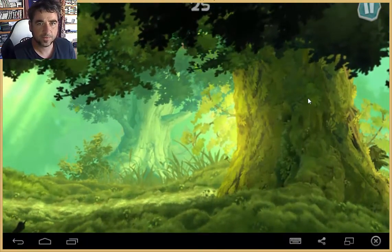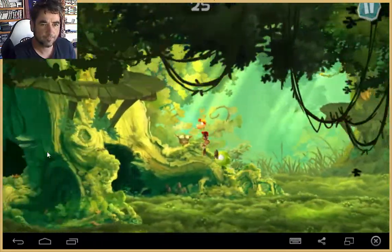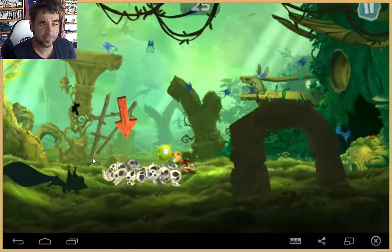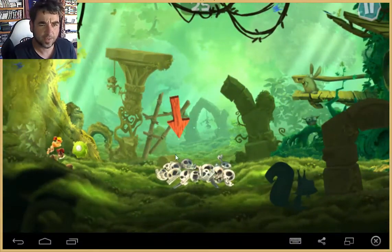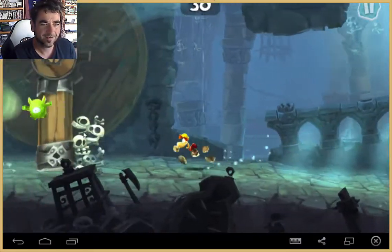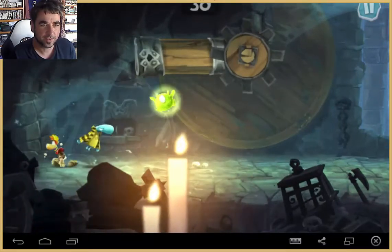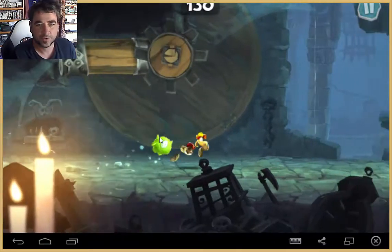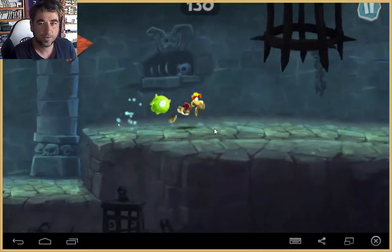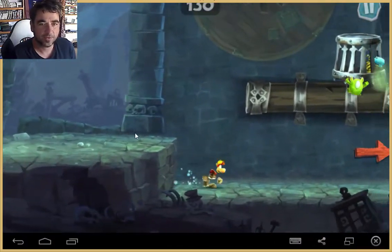I'm not sure where we're supposed to go now — maybe the other way. Oh, it is this way. I'm not used to going left, that's not right for a platformer — I always go right, it feels weird. All right, he's shining a torch, he's showing us which way to go. Oh, we found a teensy! Oh, he's got like jail clothing on. Gotta get my jumping timing down better — oh we did a bit of a nosedive there. That was cool!